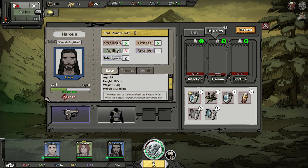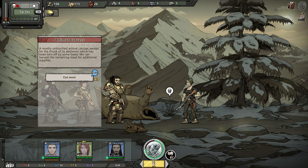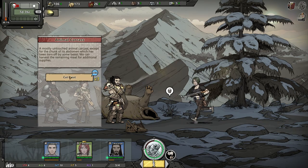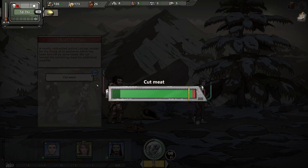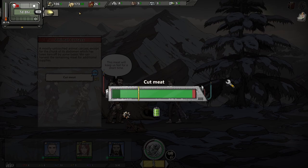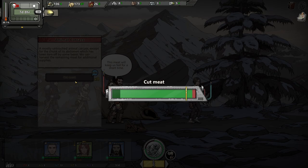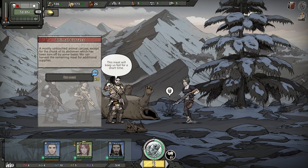Everybody else seems to be just fine. The animal carcass — a mostly untouched animal carcass, except for the chunk of its abdomen which has been torn off by some beast. An even bigger beast than the bear took his abdomen out, huh? Cut the meat three times. We almost failed a 96% one, but luckily we're going to get a ton of supplies from that. If we could've gotten a perfect, there could have been like 50 supplies from her alone.